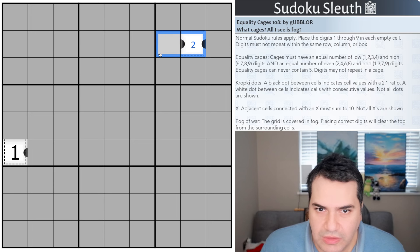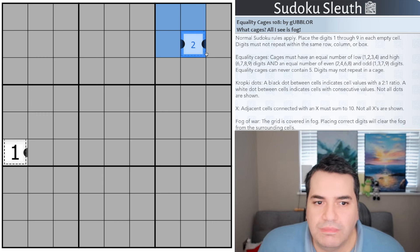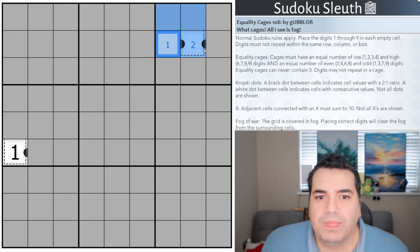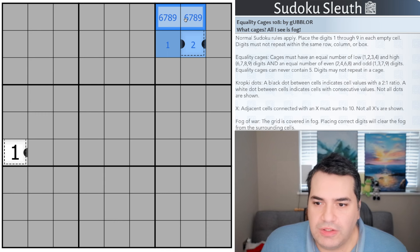Lastly, this is why we're all here — it's all about the equality cages. You can just about see that this cage is heading to the left and also to the top. Imagine these were three cells in this equality cage and one of them is a two. What you need in an equality cage is an equal number of low digits and high digits, and also an equal number of odd and even digits. So six and seven would work: six with the two gives two even digits, seven with the one gives two odd digits.